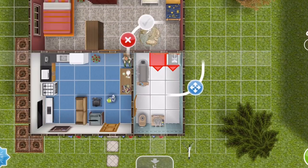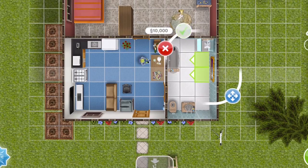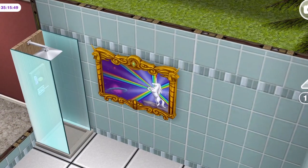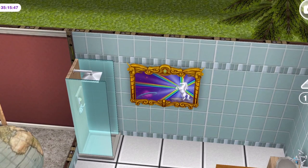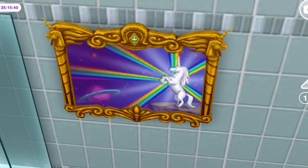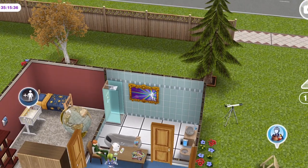The prize for completing the quest within the time limit is the magical unicorn painting, which you can find in the decorations tab in the home store — it costs $10,000 simoleons to buy it otherwise. I think it's quite nice but it doesn't really do anything — it's just a painting to look at. So I wouldn't stress too much about completing this within the given time limit, because that is essentially all you win, although it is a nice picture.